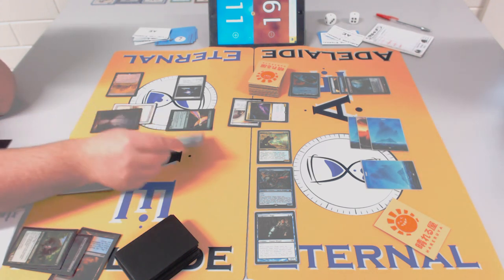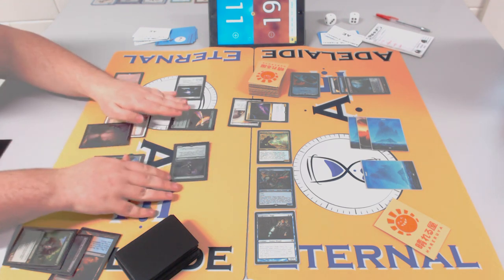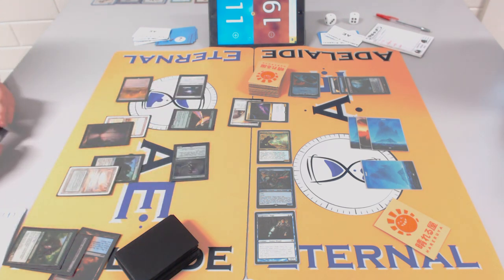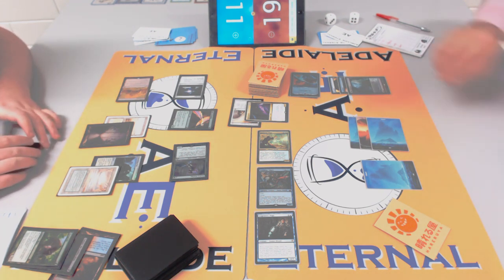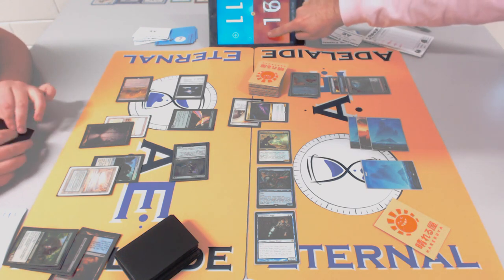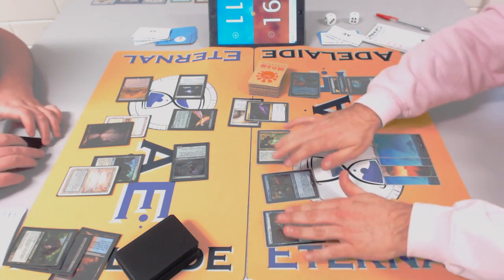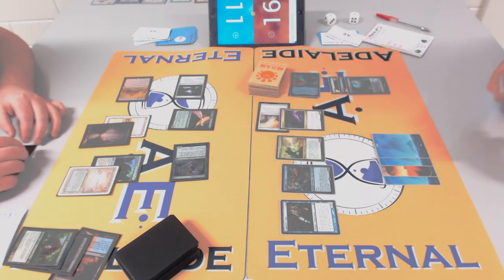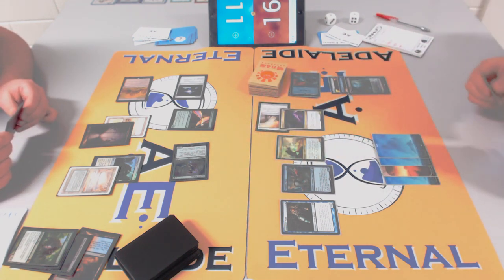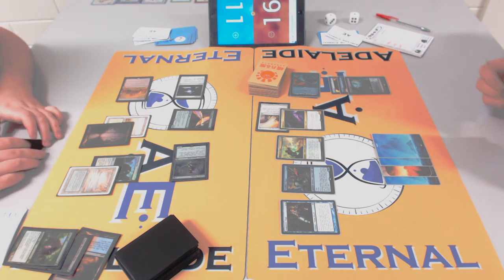James will have to block with Tireless Tracker next turn to stabilize his life total — or he's got Shambling Vents with lifelink as a racing tool. He's getting in. Rob can activate and block with Shambling Vents, which stops Snapcaster from swinging. If Rob were attacking here, he'd really only want to swing with Jitte and Spell Queller — Rob knows James has Fatal Push.